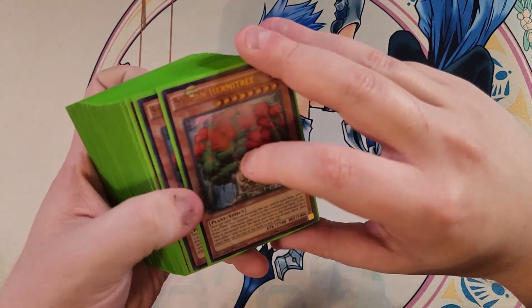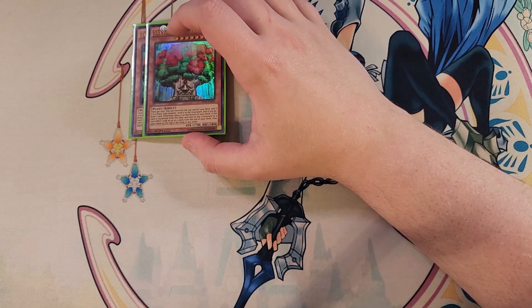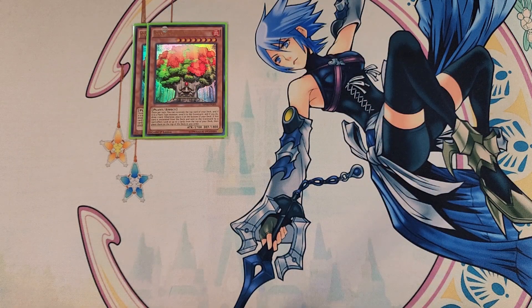First off we're playing two copies of Sylvan Hermitry. Hermitry is a really awesome boss monster of the deck that has a super good effect — once per turn you can excavate the top card of your deck, and if it's a plant monster send it to the graveyard and draw a card, otherwise place it on the bottom of the deck. If this card is excavated from the deck and sent to the graveyard by a card effect, you can look at the top three cards of your deck and place them on top in any order. It's a definite include in the build.